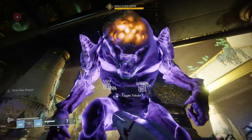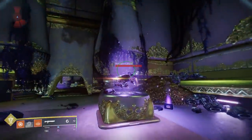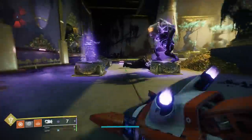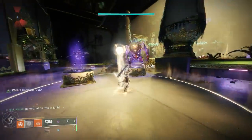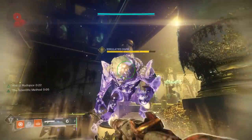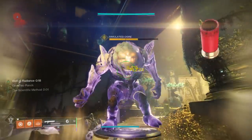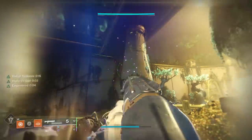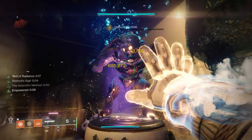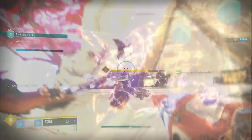If we combine all of these things together, what happens is as follows: I get Winter's Guile up to times five, I swap to another pair of exotic gauntlets, then I set up my well for a buff and I have the Tractor Cannon for a debuff. I use my Tractor Cannon, I hit one-two punch with the first shotgun, switch to a second one, melee, and I do 655,000 damage for a single melee in just a few seconds time. Obviously, this is broken beyond belief — you're going to be able to solo raid bosses.